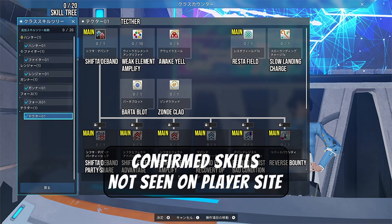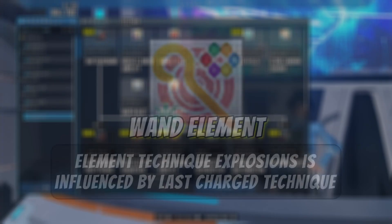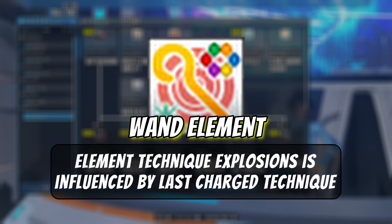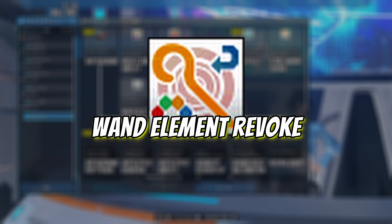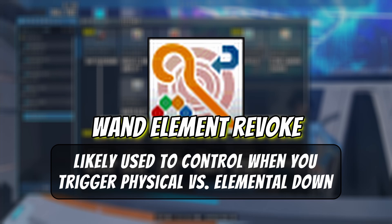These next skills were not seen in the image on the player site, but were usable during the closed beta. Wand Element Change: the element for tech explosions is now influenced by the last charged technique that was cast. Wand Element Revoke: holding down the wand weapon action removes the element of the tech explosion. I think the purpose of Wand Element Revoke is to play between physical debuffs or downs and the elemental down — there are times you may want an elemental down, but other times you'd want to focus on physical downs and remove the element on the wand to trigger those effects.